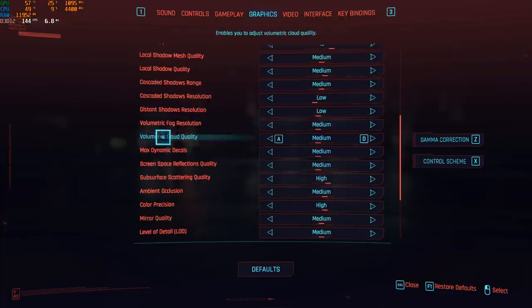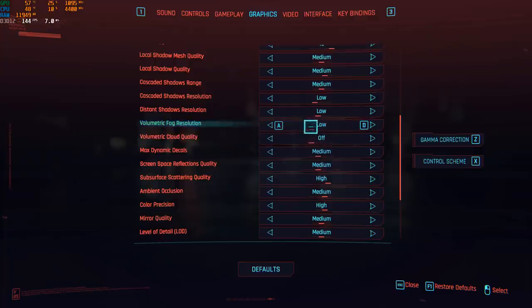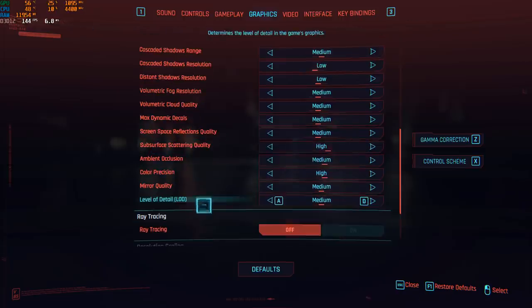Volumetric Fog Resolution and Volumetric Cloud Quality normally give you more FPS — I saw about a 2% increase for each bracket. I went to medium with both; I didn't see a big improvement going to low, sometimes only 1% or even zero difference between low and medium. Max Dynamic Decal — I go with medium; didn't see a big difference between low and medium but I'm getting two to three percent boost versus high. Screen Space Reflection Quality — I go with medium; on Psycho I was losing a lot of FPS and getting stuttering, so medium is a good spot.